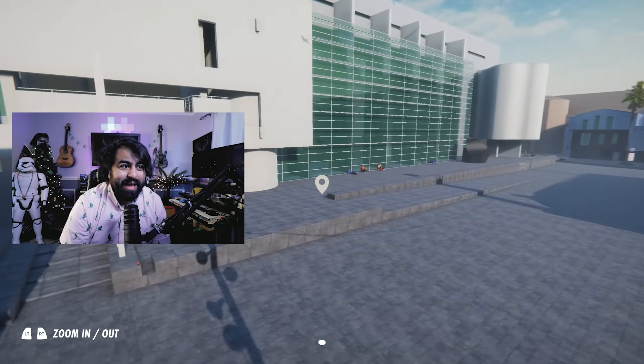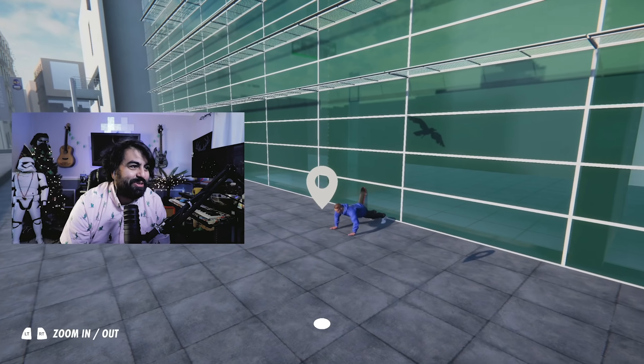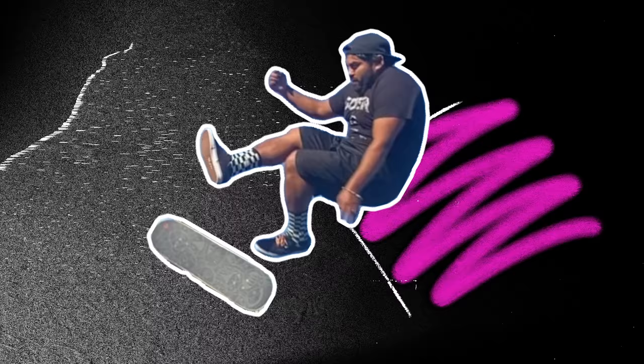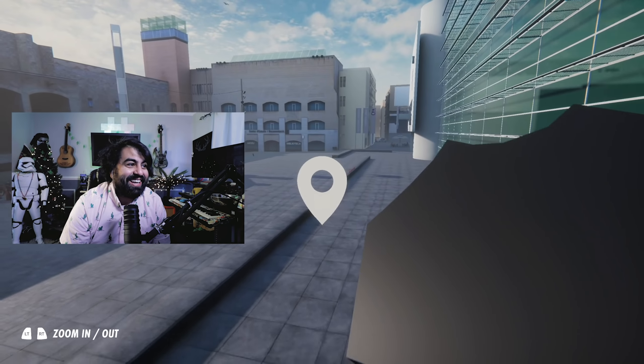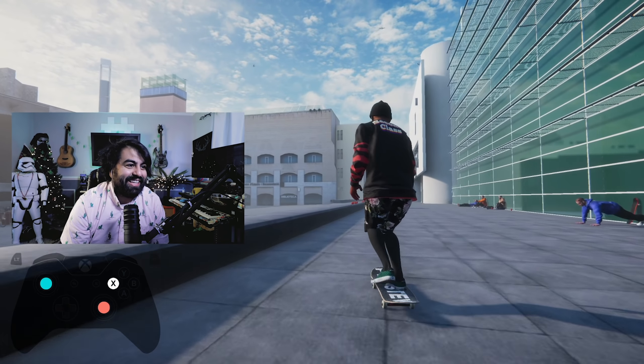This map is incredible — you've got NPCs, a dude doing push-ups, birds in the reflections of windows. And you see all these cups? We need to knock them all down — they're dynamic. Let's do a quick blunt stall, then a blunt slide, and film it.